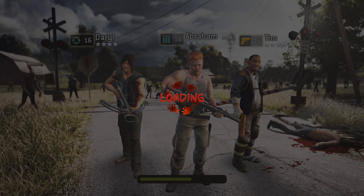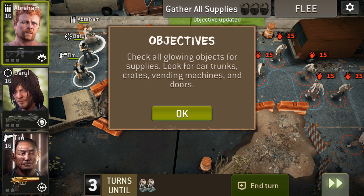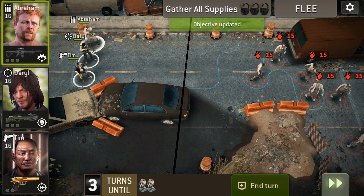Everything that gives XP is doubled - that includes the XP from kills, the rewards, and all the walkers you kill outside your walls. Everything. Alright, let's do this.